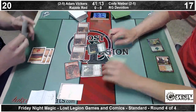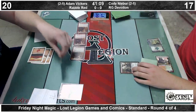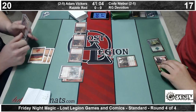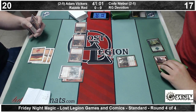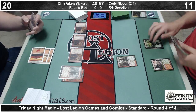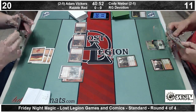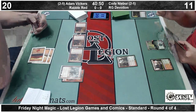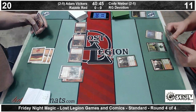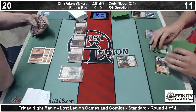But down to 11 is a lot better than down to seven. So a pretty strong curve from Adam here. Short — an Ash Zealot on turn two — this is the perfect draw from him, actually. Blocks as expected, Cody goes down to 11. He trades his Karyatid — keeps his Burning Tree around, just chumps with the Karyatid. So that seems maybe a little bit suspect there, but we'll see how it plays out for him.